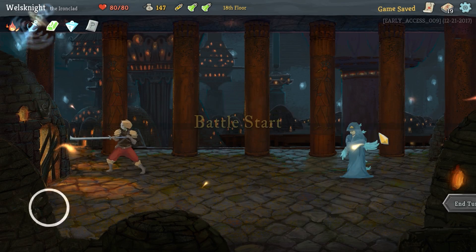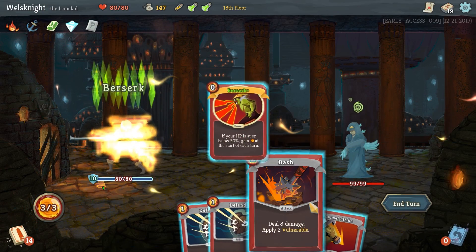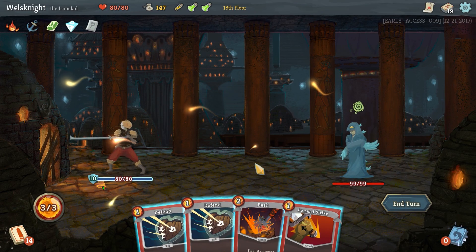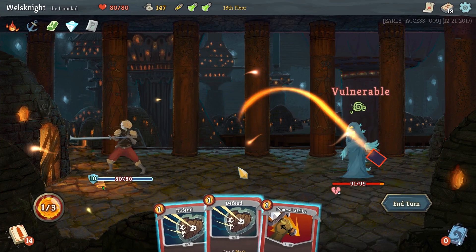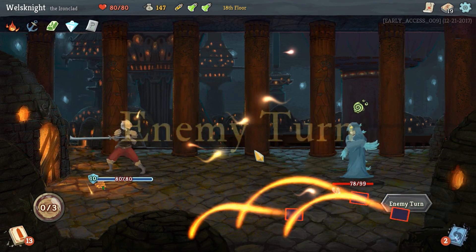Let's start off with some combat, try and get some more cards in our deck. We might as well use berserk — he's not going to attack this turn. So we might as well go bash, get invulnerable, and then attack here. Then we'll end the turn.